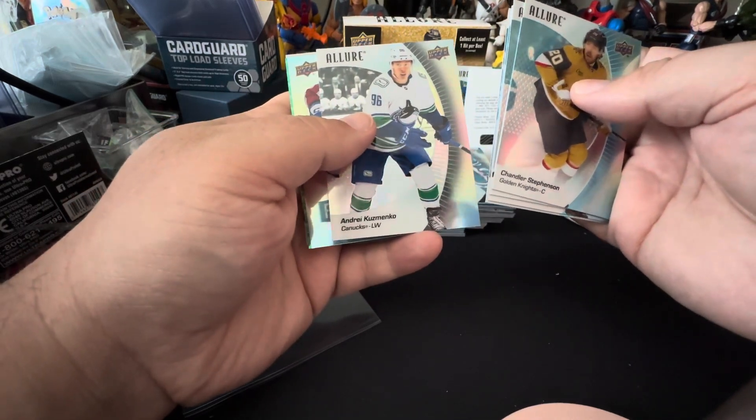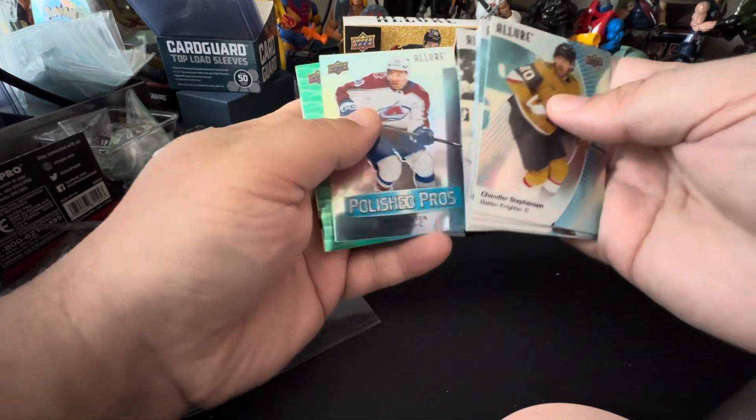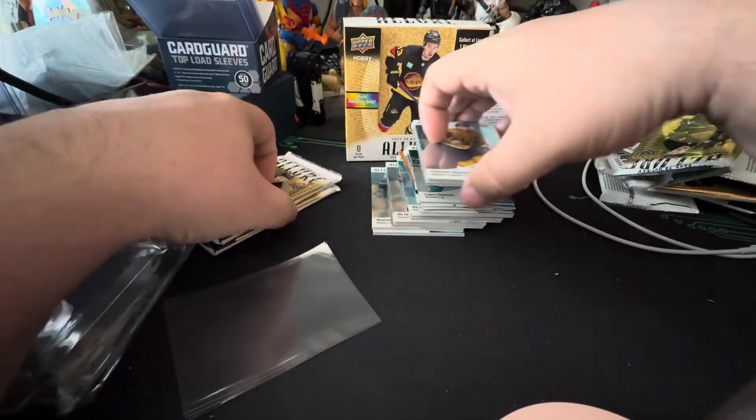Black Rainbow — Kuznetsov. Polish, Ross Colton. We got a green-blue of Maselli, and Matt Murray on the rookie. Two packs to go. Our auto was a pretty good one.